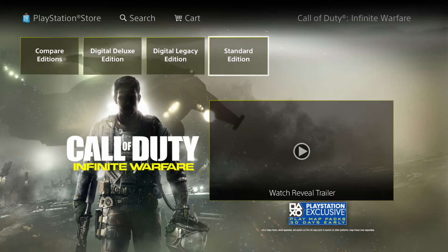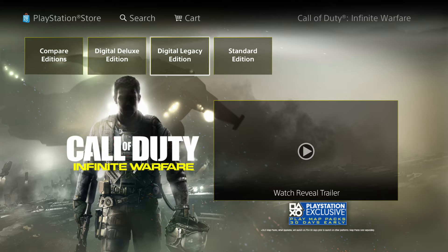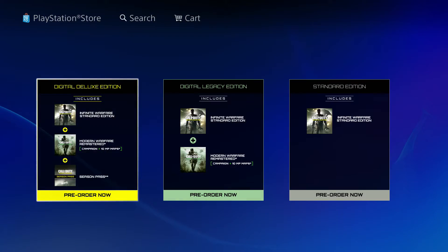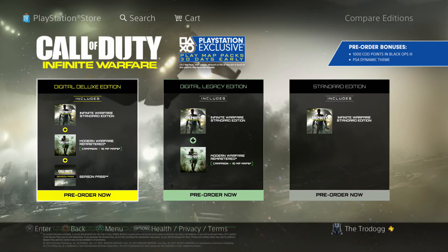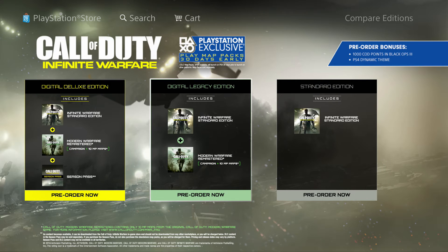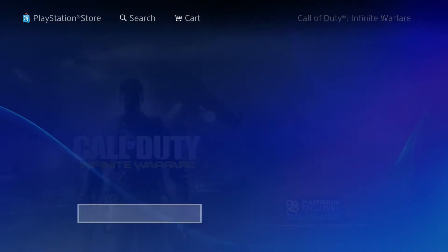As you can see, there are three different editions: the standard, Digital Legacy, and Digital Deluxe. If you go to Compare Editions, you can see the differences between them. The standard edition, which I believe is $59.99 — the cost of any normal game — just comes with Infinite Warfare standard edition, which I don't recommend doing.